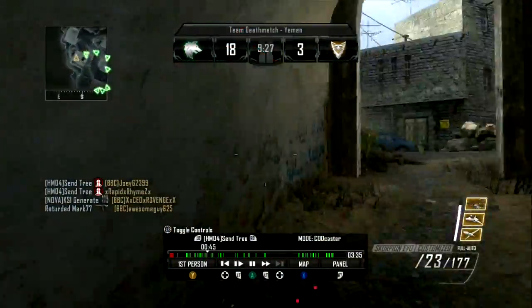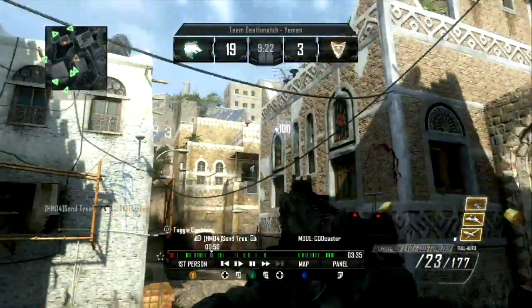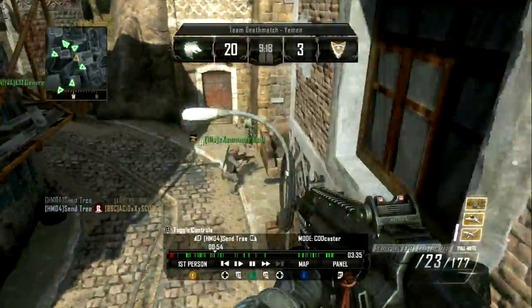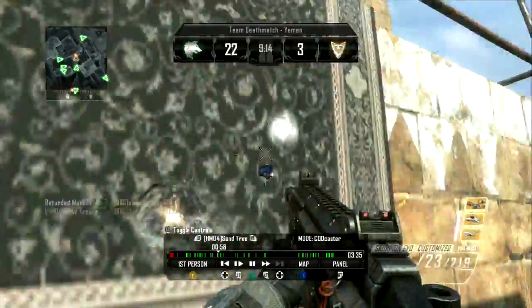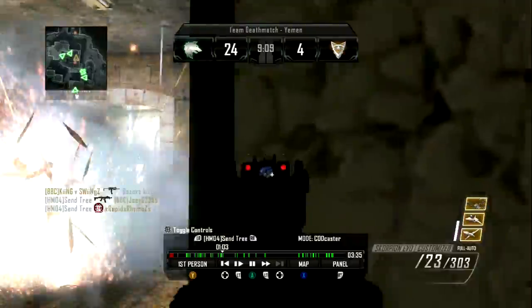Look, he has the ability to jump this high — whoa, I've never seen anybody jump that high in Black Ops 2. I know people in the older Call of Duties, like World at War and CoD 4, do this, but you don't really see this in the newer versions of Call of Duty. I know Black Ops 2 is not really that new, but you don't really see this flying ability.